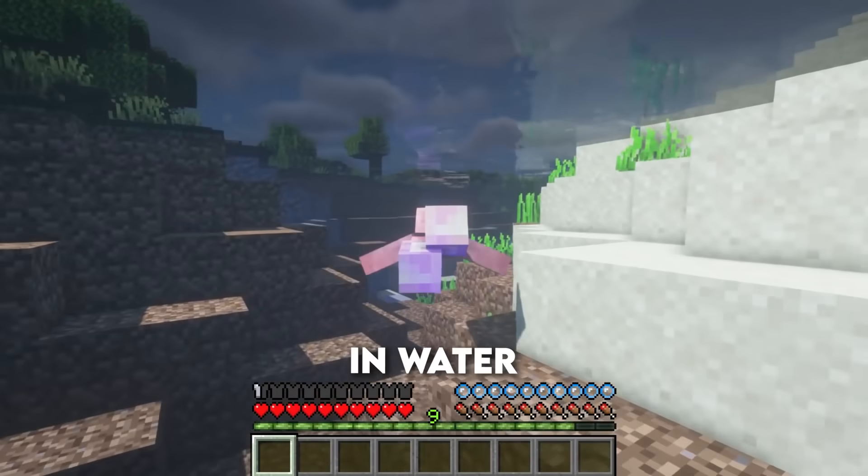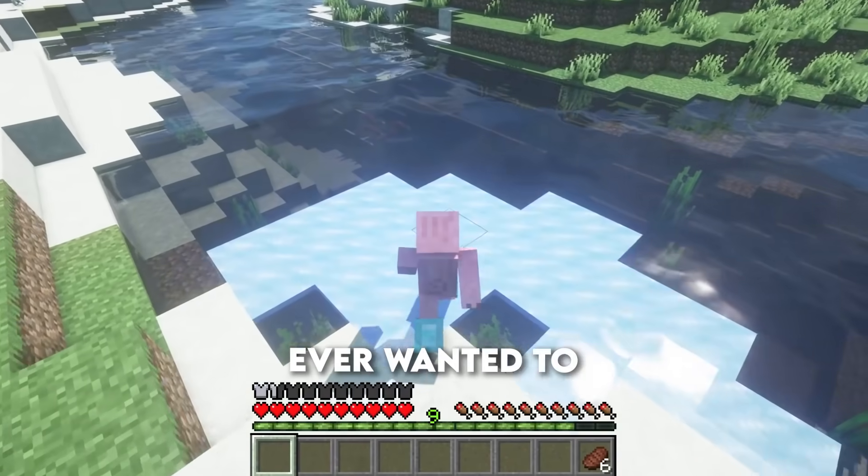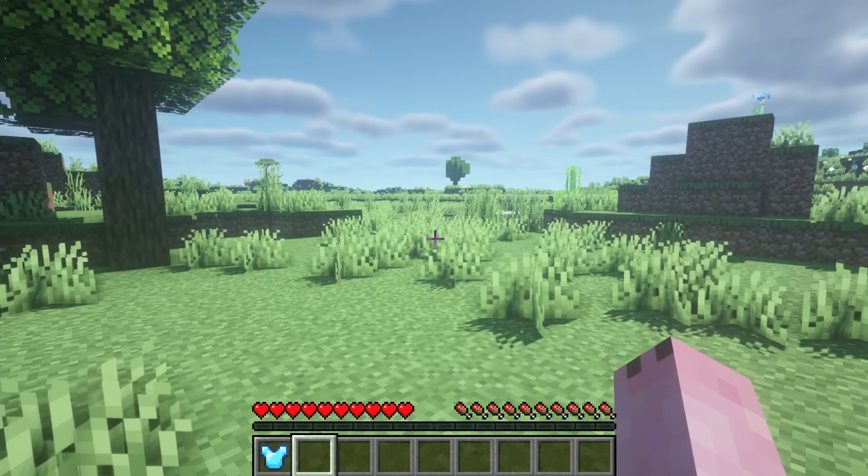Depth Strider — anyone sick and tired of slowly moving in water? This enchantment makes you faster in water. Frost Walker — if you want to be Jesus, this enchantment places ice under your feet when you walk on water.